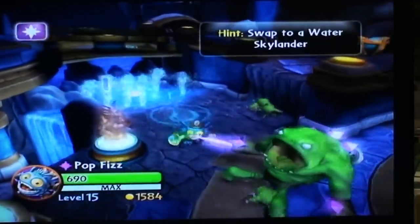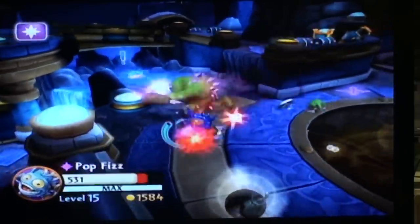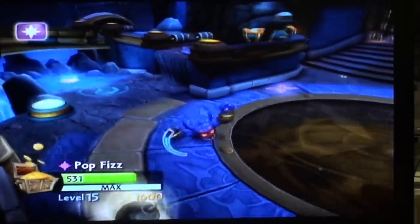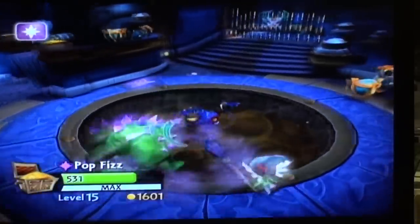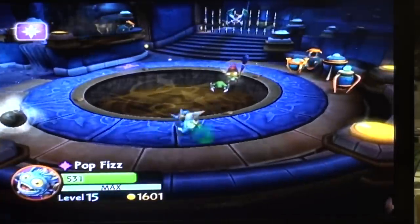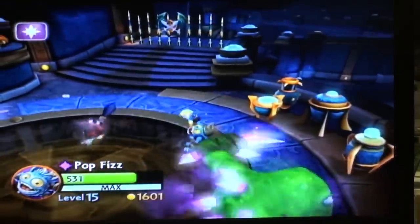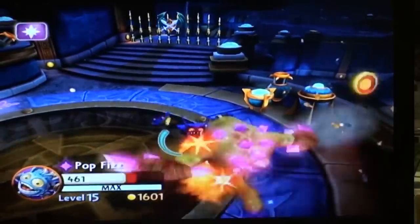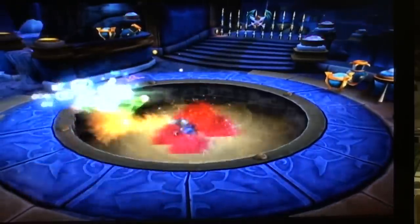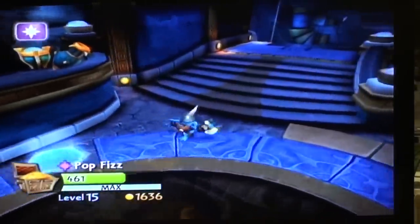Now we'll switch potions. Go to beast mode again, and we will do this — he does this crazy claw attack. My favorite though is the flame thrower, and I'll show you that in a second. I mean he's good, don't get me wrong. For story mode he's great, but I don't know if I'd like him for PVP. Just burn them like they're nothing.